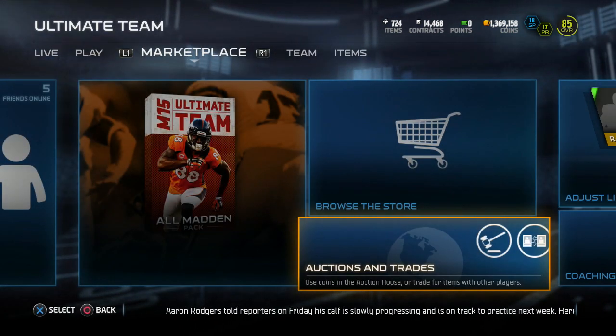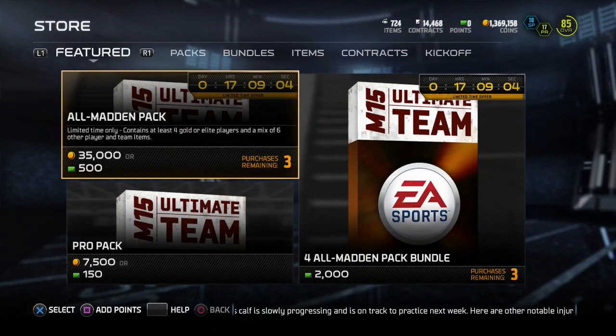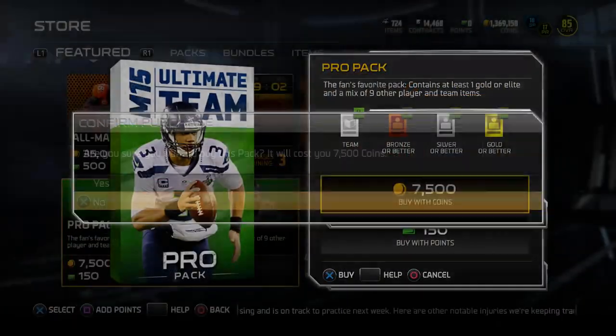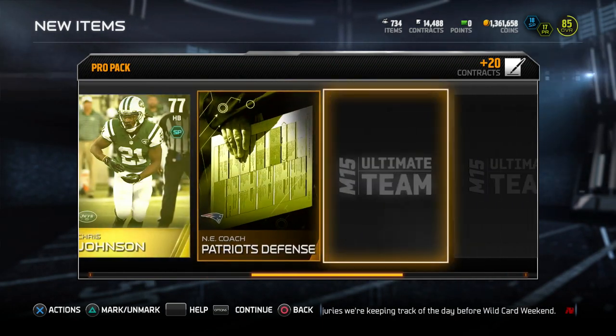It's only going for around 225K right now because people like linebackers that can pretty much do both — rush the passer and play some decent coverage. He's not able to play coverage that well, and that's kind of why his price is sort of on the low side.